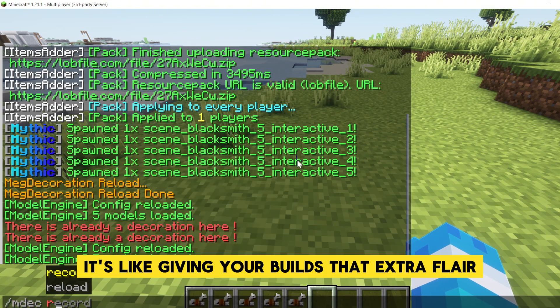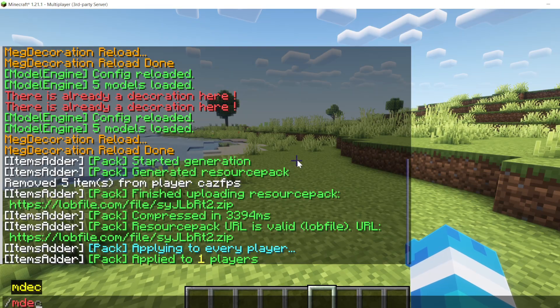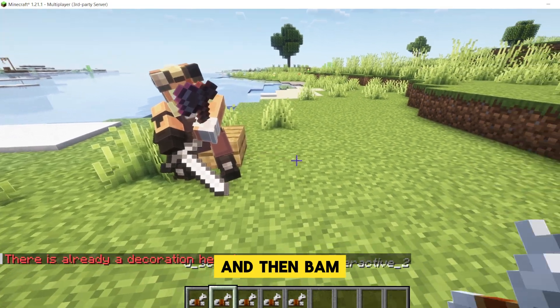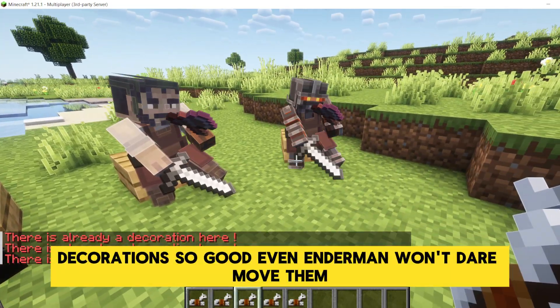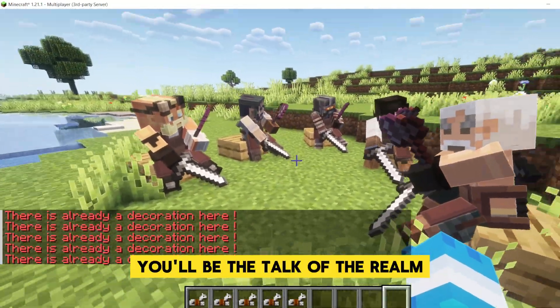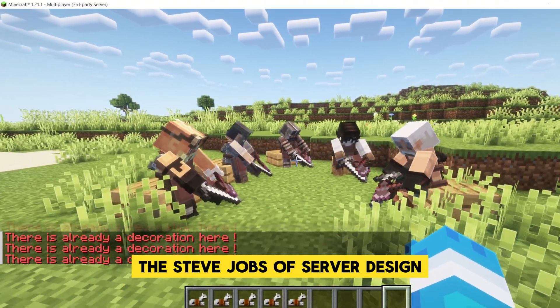It's like giving your builds that extra flare without breaking a sweat. Imagine your friends walking in expecting the usual, and then, bam — decorations so good, even Endermen won't dare move them. You'll be the talk of the realm, the Steve Jobs of server design.